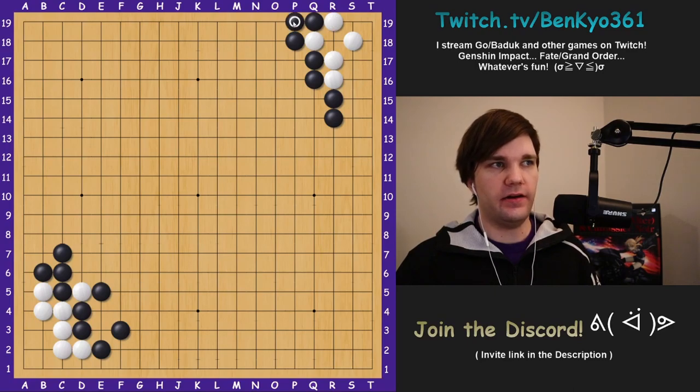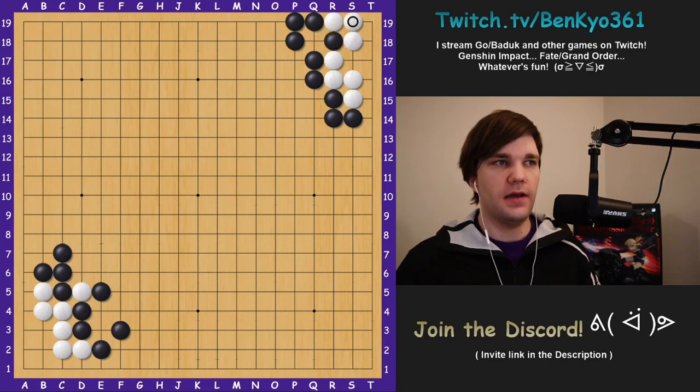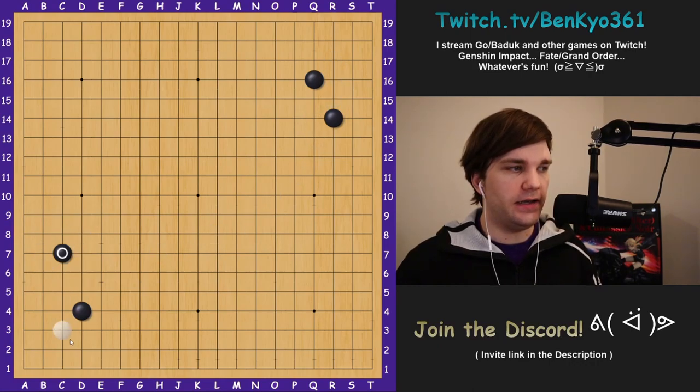The real reason why white plays the hanging connection is so that if black ataris here, white can make a ko. If black decides to back off from the ko by connecting, white can always live by playing hane on the other side, and even if black takes, white just connects. White makes one eye, and even if black tries to connect up and take advantage of white's liberty shortage, white can just connect here and black cannot connect back to the one stone. So the knight's move corner is a ko, and anything farther out is unconditional life.